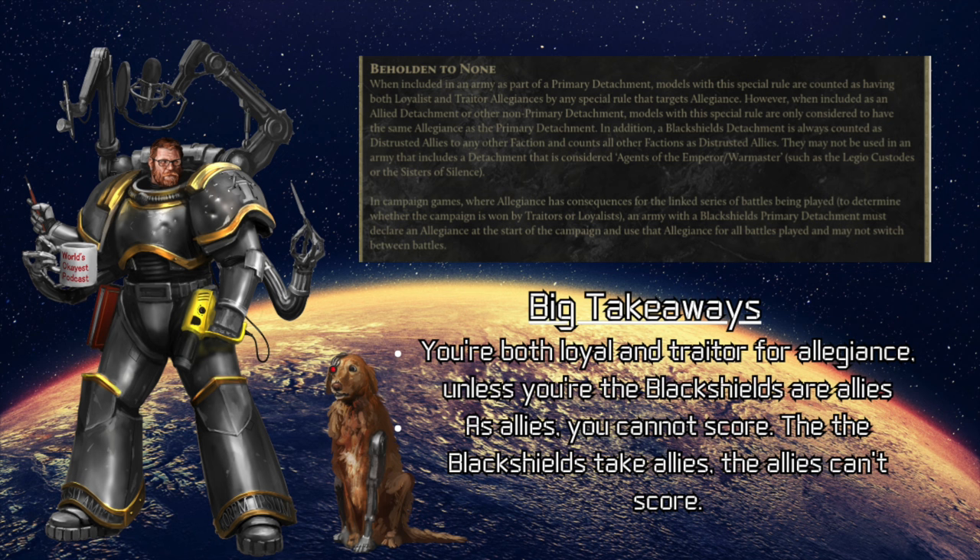So if you take a loyalist Solar Auxilia force as your primary and include an allied detachment of Black Shields, the Black Shields will only count as loyalist in that regard. In addition, Black Shields are always counted as distrusted allies to any other faction, and they count all factions as distrusted allies. Essentially this means they're not going to be able to score in any way, shape, or form — they're just here for the fights, which is fine.